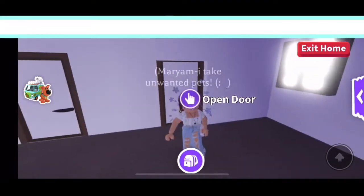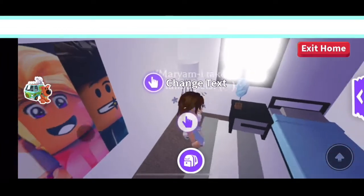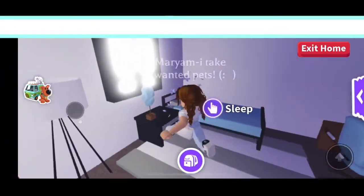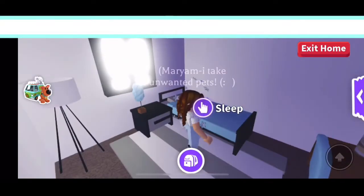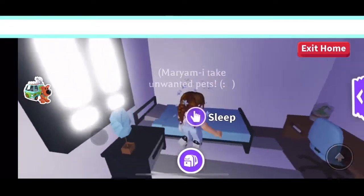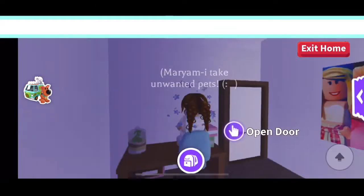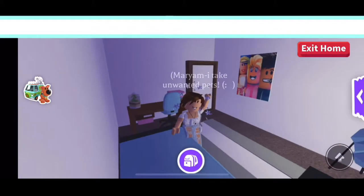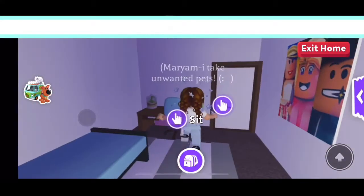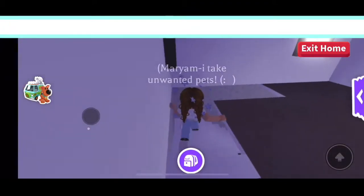And then here is my actual room, which I made myself. It has a bluish theme because I love blue — there's a blue bed, a little blue plant, and a desk area for when I want to study or do anything. I'm going to add a big rug too. It's really cute in this house!